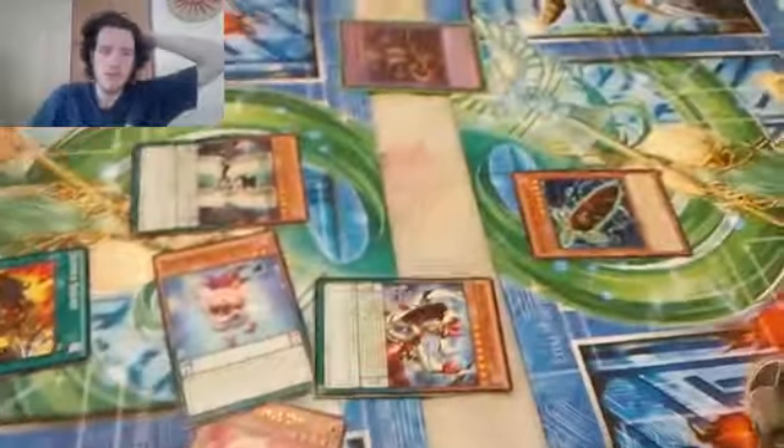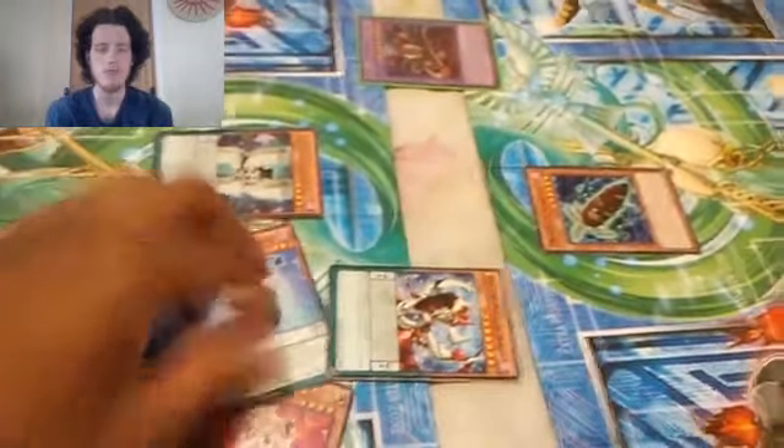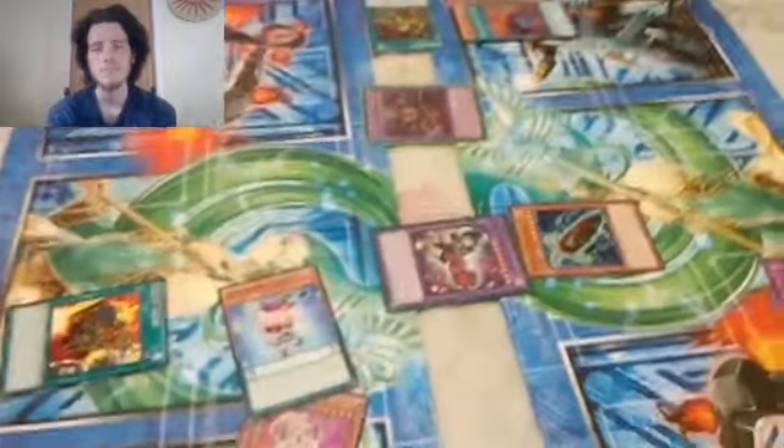I Pendulum Summon Odd-Eyes Pendulum Dragon, Performapal Uni, Performapal Trump Girl, Yugo Golem, and Odd-Eyes Pendulum Dragon. Now I'll use Trump Girl's effect, Yugo Golem, Yugo Golem's effect — if you cease to defend summon — Performapal Gatling Ghoul. Uh oh. Oh, this guy's dangerous.